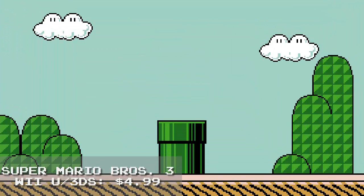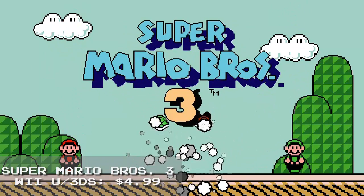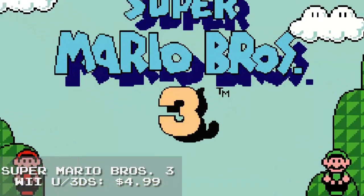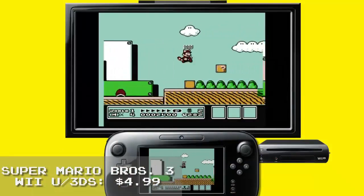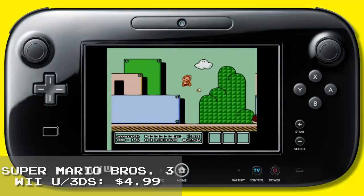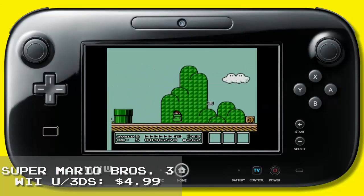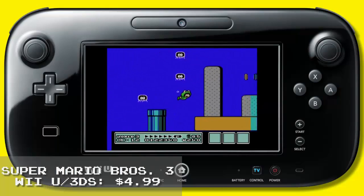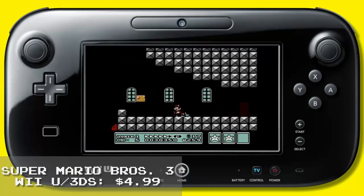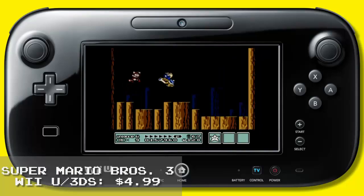Starting off this week on the Virtual Console for Wii U and 3DS, we have one of the most well-known and beloved games of all time. Follow Mario and Luigi as they leave the Mushroom Kingdom to travel to the seven distinct worlds that neighbor it. Help the famous brothers fly above the action using the Super Leaf, swim faster by donning the frog suit, or defeat enemies using the Hammer Bros suit. Are you ready to experience gaming bliss? Super Mario Bros. 3 for the Nintendo 3DS and Wii U consoles is available for $4.99 on the Nintendo eShop.